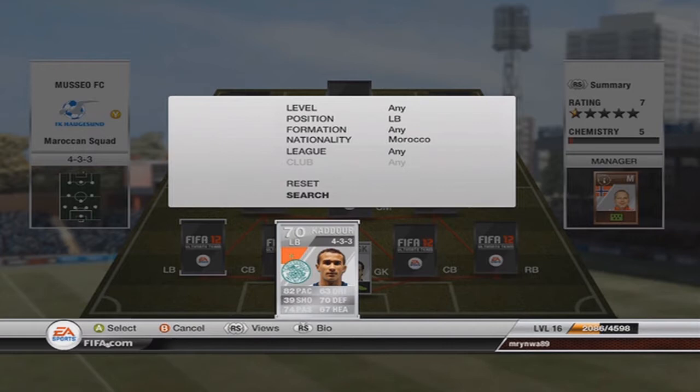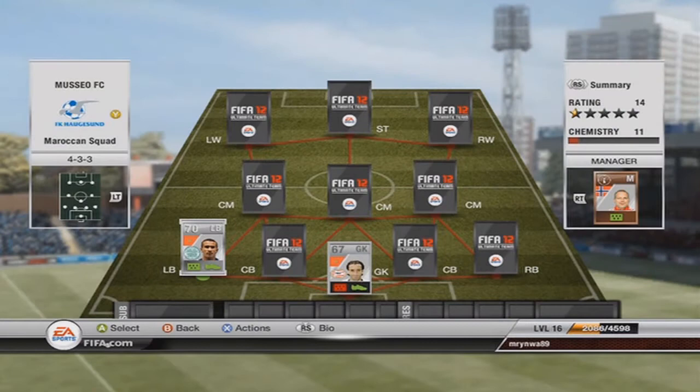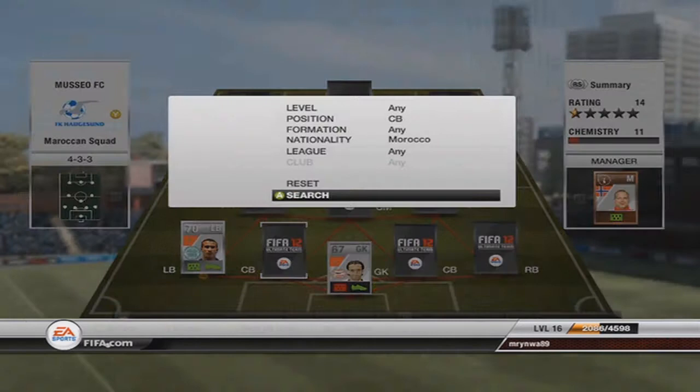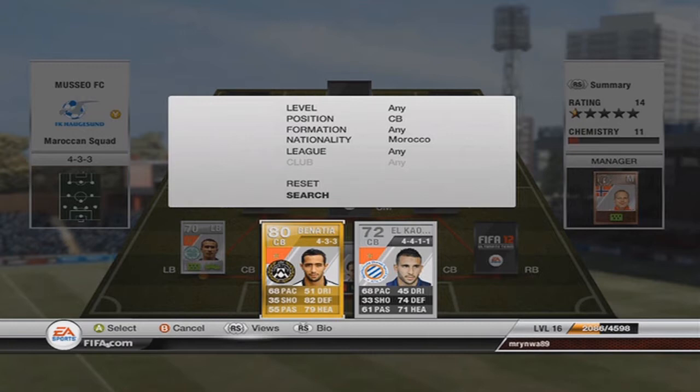Moving on to our left back, we got El Kaduri from Celtic. Decent stats for a wing back: 82 pace, 74 passing, and 70 defending. His shooting really lets me down, and that's a shame because you'll find him much up front or making runs from the back. But still it's a pretty good player and for sure the best left back from Morocco. I picked him up for 1,000 coins.